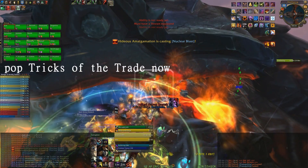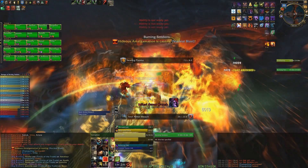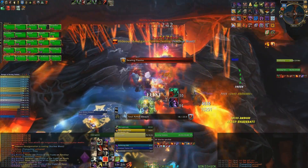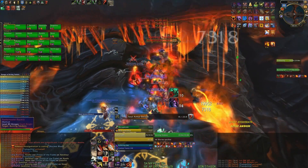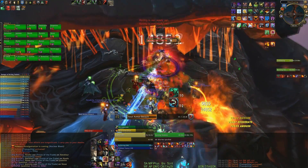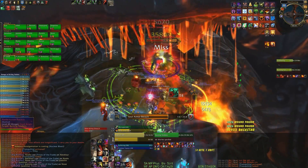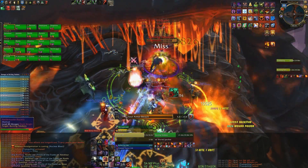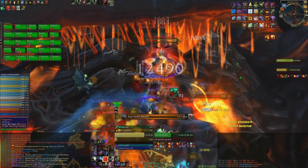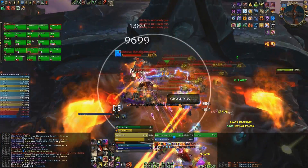Now Recuperate and Slice and Dice are rolling, so all you have to do is Ambush, Backstab, and Eviscerate. Open with Ambush plus Premeditation, then alternate Eviscerates and Ambushes until Shadow Dance is over. Stick to 4-combo-point Eviscerates only during Shadow Dance, then go with Backstabs and 5-combo-point Eviscerates until the phase is over. If you are providing the Bleed debuff, open with Ambush without Premeditation and then pop Hemorrhage — the rest is the same. Double Wound Poison is better DPS-wise in such a short DPS window. Use Feint while dealing with amalgamations to reduce damage taken.